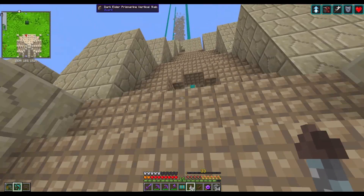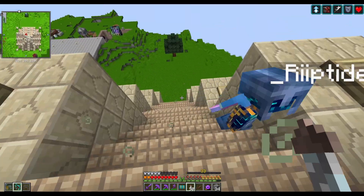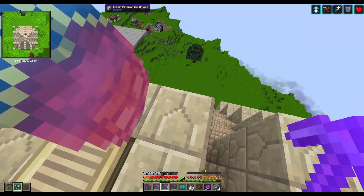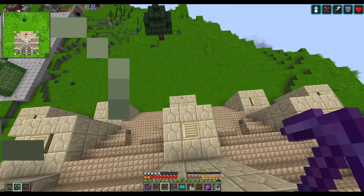Elder prismarine is a pain because you have to find the stuff and then craft it with normal prismarine to make more of it. There is no good way to farm it, so there was a lot of time spent farming to get all the resources for this.